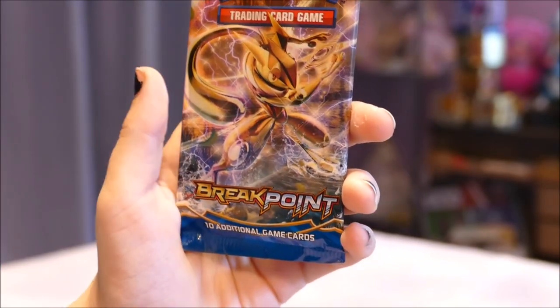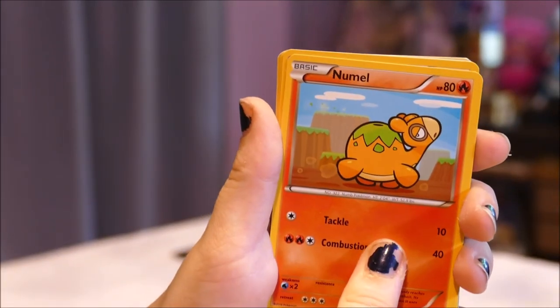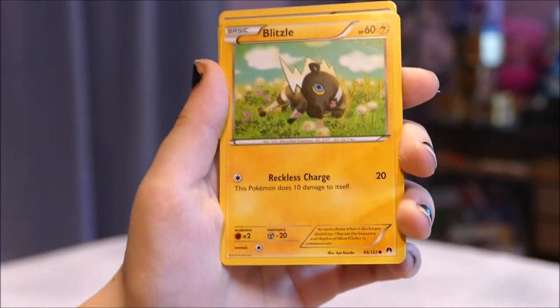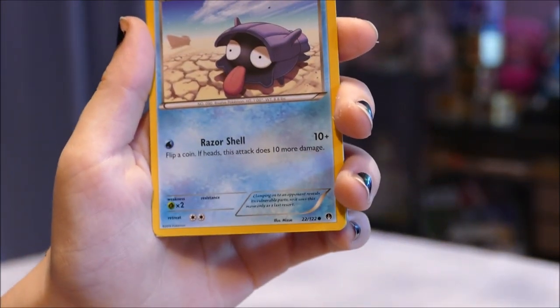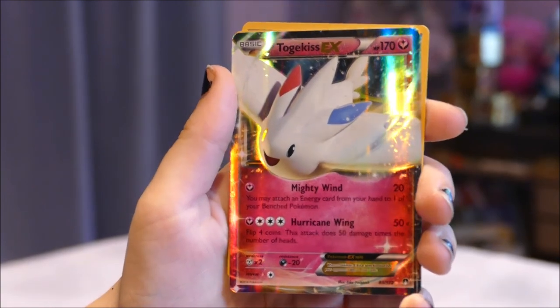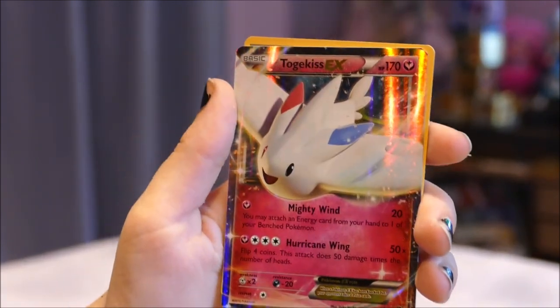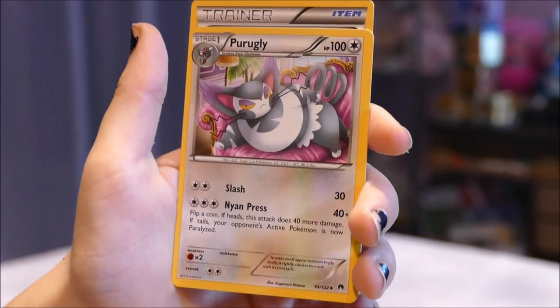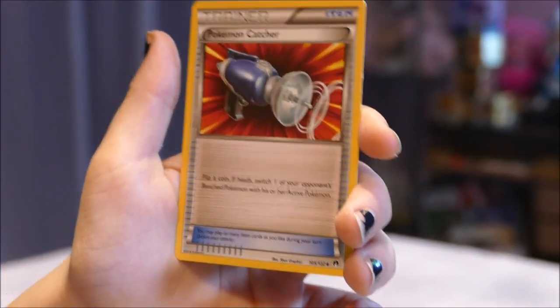Next we have a BREAKpoint pack with a Greninja BREAK on the front. These ones are relatively easy to open. Cards pulled: Electabuzz, Purugly, Purugly, Electabuzz, Purugly — wow, that Reverse Holo Dragalge looks cool — and a Togekiss EX. That's adorable! Is that what Togepi becomes? Yeah! Cause Misty had that little egg. A Bayleef, another Purugly, and a Pokémon Catcher. I don't actually think Purugly is ugly — I like Purugly.